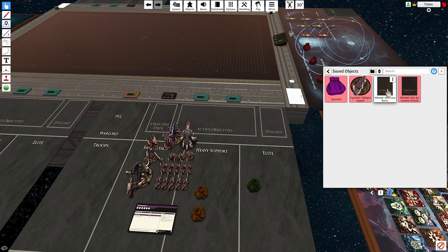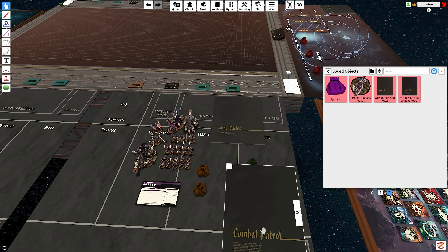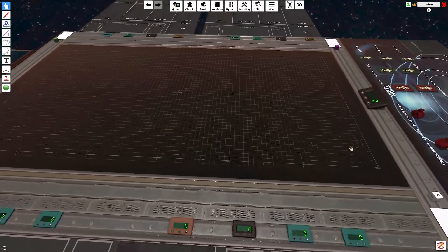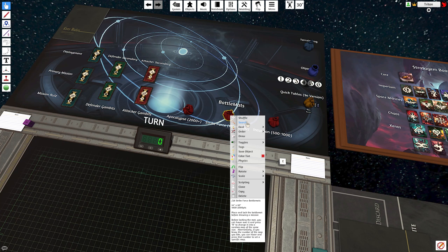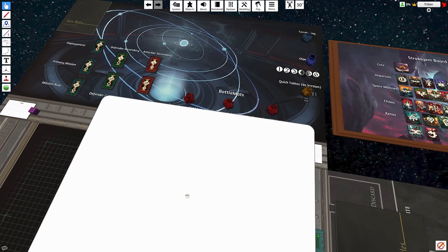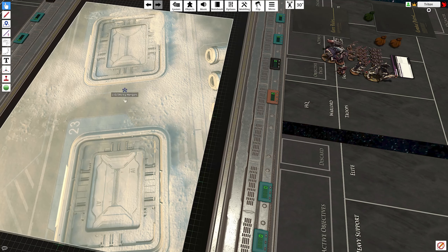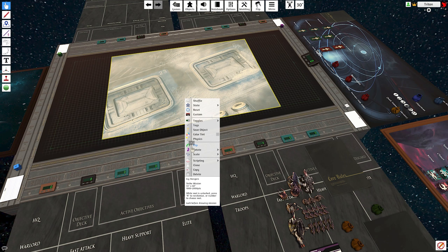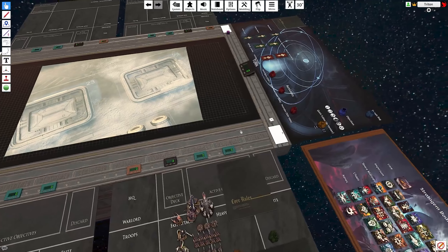Find your army by going to objects, saved objects, and look for the army itself. There's the starter Tyranid kit with all the bags in it ready to deploy. Dragging the laid-out kit onto the board spawns the miniatures, the cards, and the rule bags straight away, ready to use. That should be enough to scare anybody. I've also got a copy of the rules and the combat patrol rules to drag onto the table — you can scale these up so they're easily readable and clone them so both sides have one.